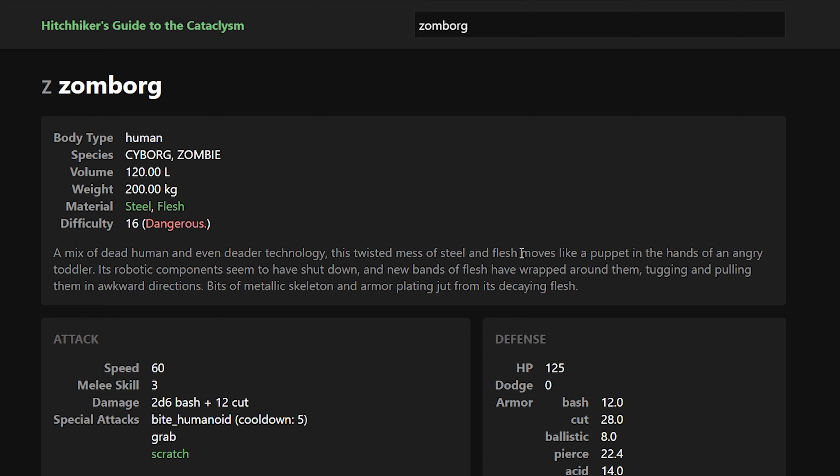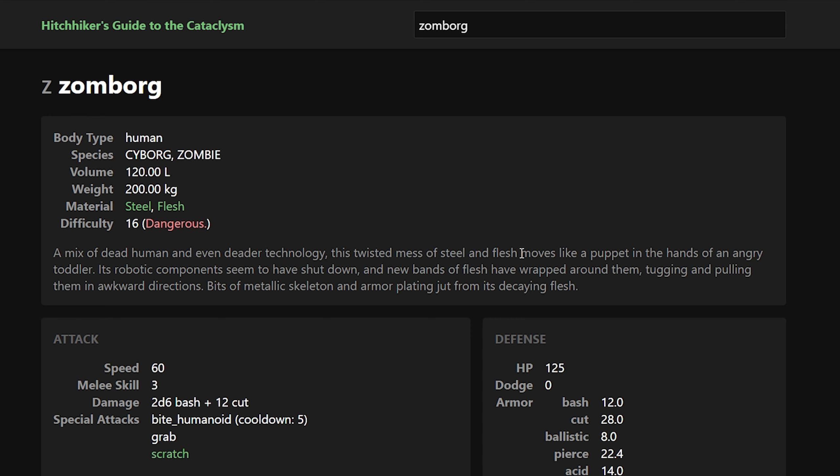Now in the last episode we did talk about the Zomborgs a little bit, and I expressed that I was not very familiar with them, so we were gonna look them up. Now unfortunately due to the nature of Sky Island, we're probably not gonna ever get around to using any CBMs, and these creatures are basically CBM pinatas. To my understanding, that is like the whole reason they were added to the game - to give a place to still find CBMs after they were largely removed from vanilla, just regular buildings, things like that. And I'm not familiar with them.